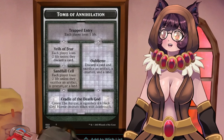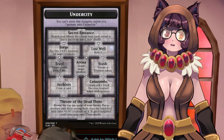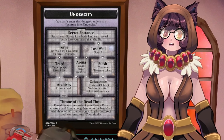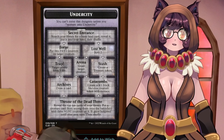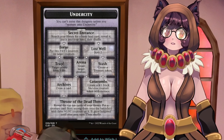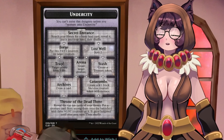The dungeon we want to focus on most is the Undercity. We can search our library for a basic land and put it in our hand, then scry two or put two +1/+1 counters on something, and eventually you hit the Throne of the Dead Three, where you reveal the top ten cards of your library, put any creature from among them onto the battlefield with three +1/+1 counters, it gains hexproof until your next turn, and then shuffle.